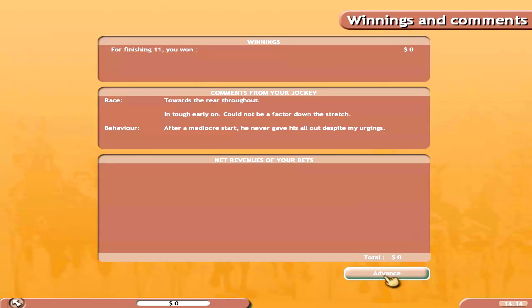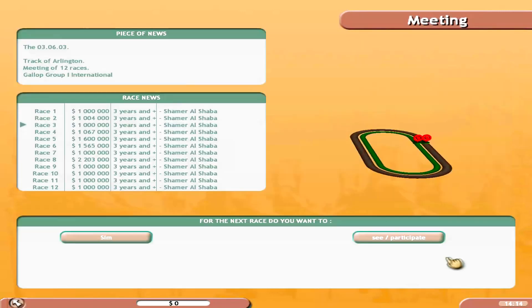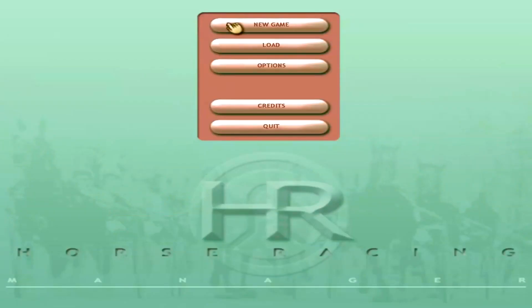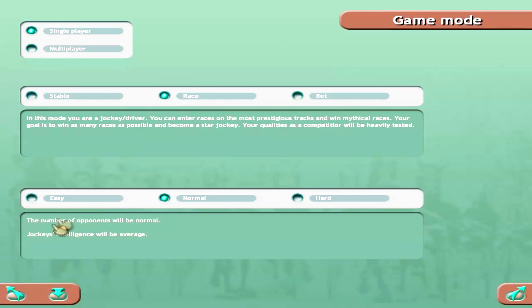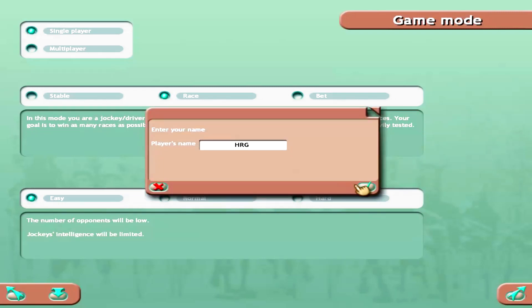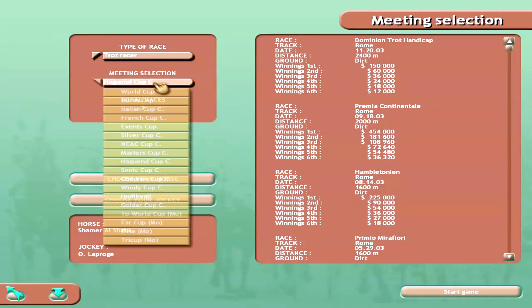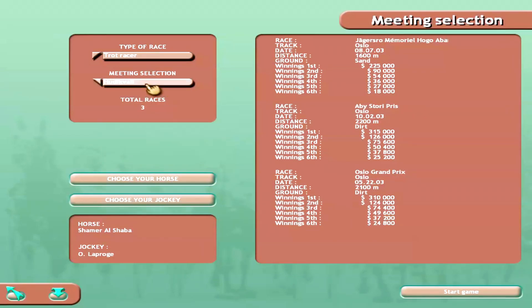Shamer Al Shaba is not that great of a thoroughbred horse compared to a harness horse — I should have checked its stats. Their stats do differ between harness and thoroughbred racing even if you use the same horse. Let's go back to the main menu and run one more harness race — I think people would be more interested in that aspect since there aren't many games with it.